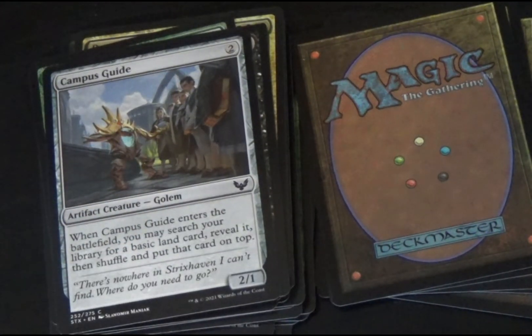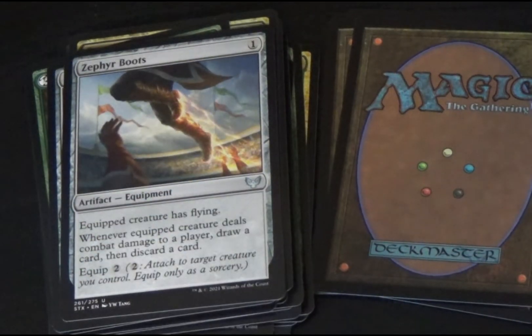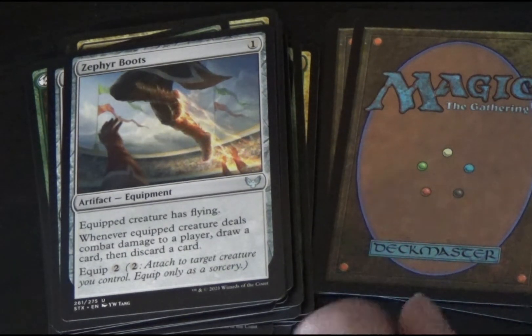Campus Guide again — a colorless artifact creature. When Canvas Guide enters the battlefield, you may search your library for a basic land card, reveal it, then shuffle and put that card on top. That's a 2/1. Zephyr Boots is an equipment artifact. Equipped creature has flying. Whenever the equipped creature deals combat damage to a player, draw a card, then discard a card. Equip cost is two. Attach to target creature — equip only as a sorcery.